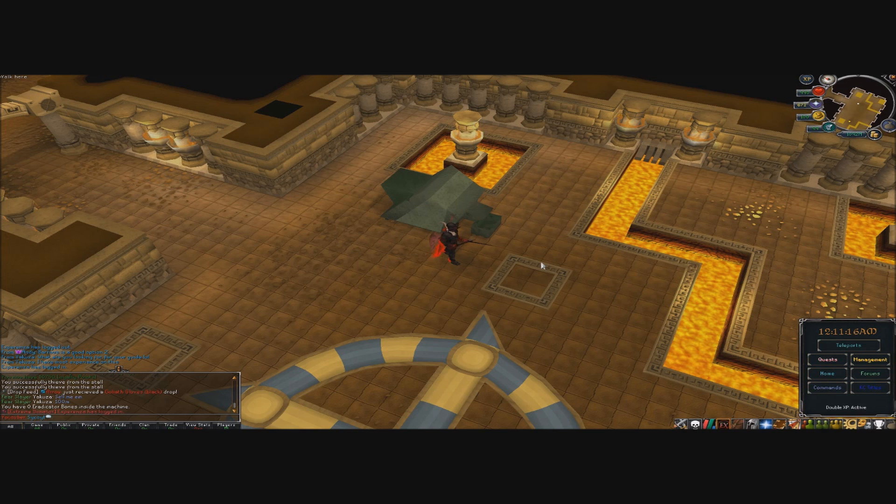We averaged out about 9 billion per hour as an Eradicator. That is insane money. Make sure you guys get to this rank if you can, or just keep donating until you get there — you will not be dissatisfied. If you stay here for about 10 hours in a day, you can easily get yourself 100 billion. You can buy donations, you can do a lot being an Eradicator.